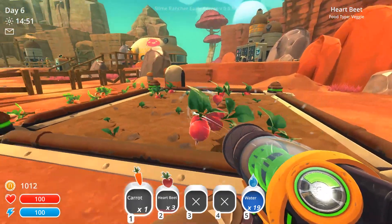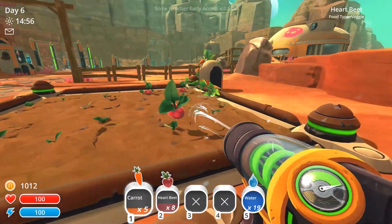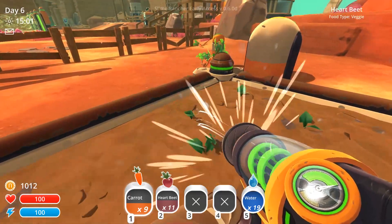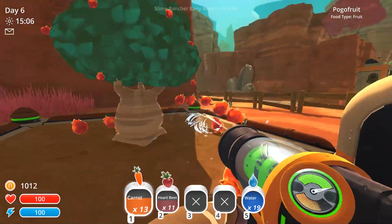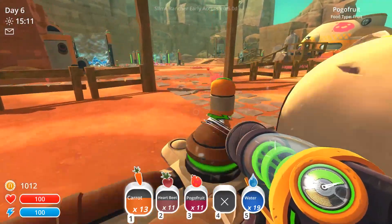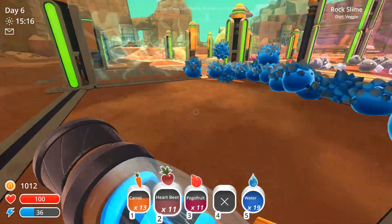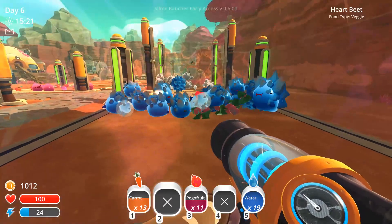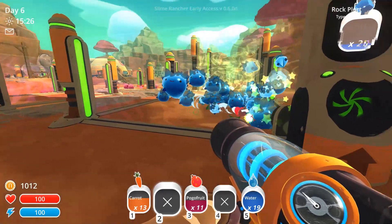Let's get all these heartbeats and things. Actually, we can go feed that Gordo. I kind of want to give the heartbeats to my rock slimes though. Aside from that, we're doing pretty good honestly. So now each of these will give us two plorts. Already making a good way back — that's ten, easy. That's really nice.